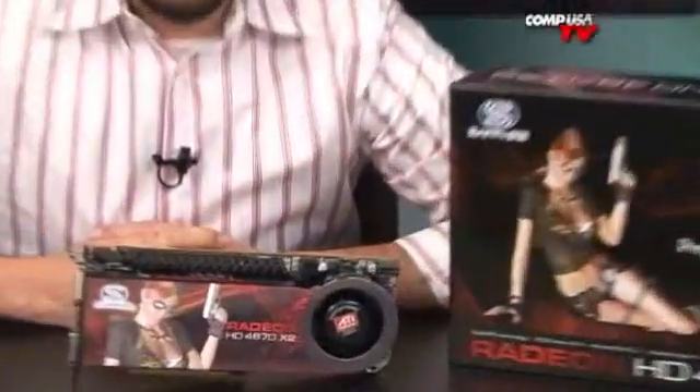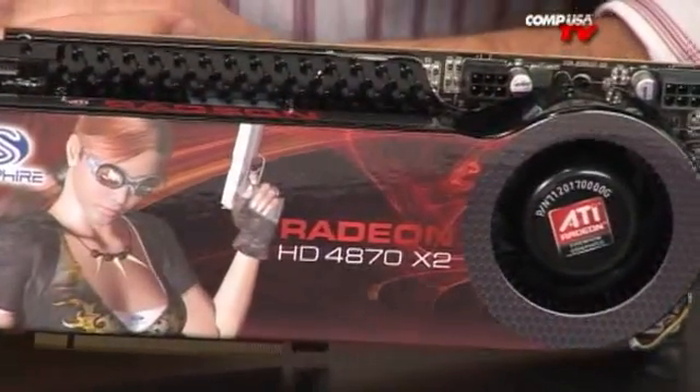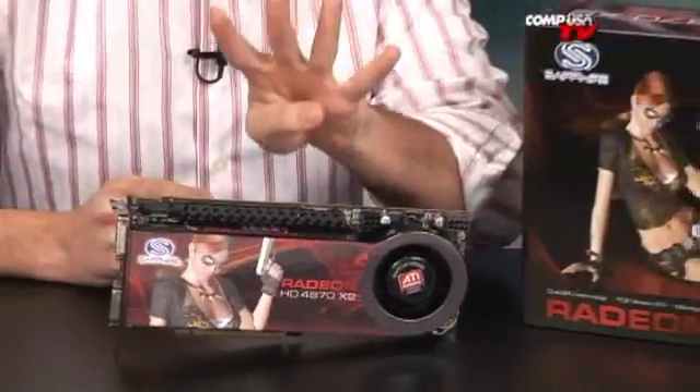This is the R700. It's just like the RV770, which is your 4870 and 4850 video cards, but it's X2 — that means twice the power, twice the GPU. And ironically enough, the memory is not twice — it's four times the memory because they quadrupled what you get. You get 512MB of GDDR5 on the 4870; you get two gigabytes of GDDR5 on this thing.